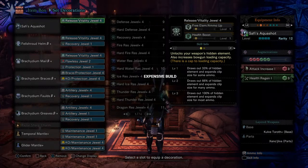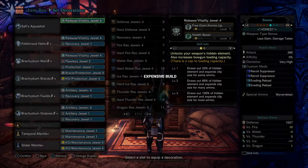We're using the Safi Aqua Shot Sticky 3 Light Bowgun. The stats: 390 Attack, 1027 Defense.